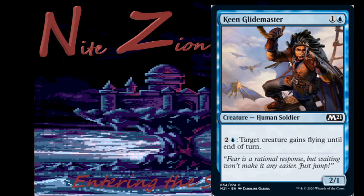Keen Glide Master — 1 colorless and a blue, human soldier, common, 2/1. Activated ability: 2 colors and a blue, target creature gains flying until end of turn. If you're in the blue-white flyers deck and don't have enough flying but have the payoffs, this might be worth it. Otherwise it's a 2/1 for two, which is fine. I'm going to love this in blue-green to give my big green creatures evasion — that's definitely where this ends up in limited. No constructed play though; there are better ways to have this effect.